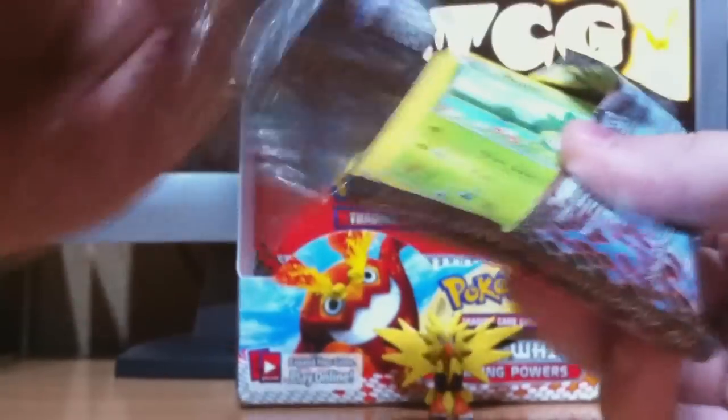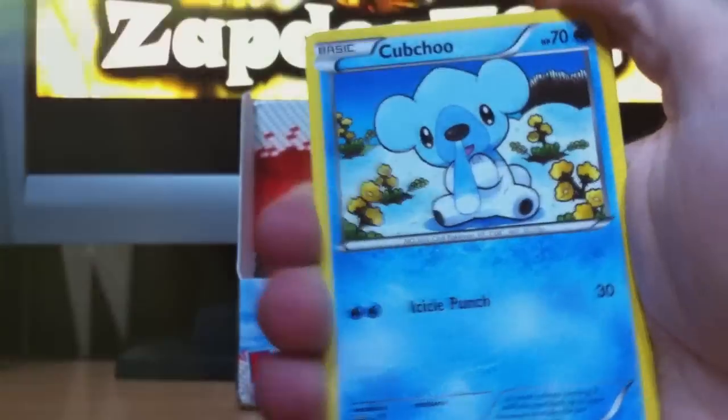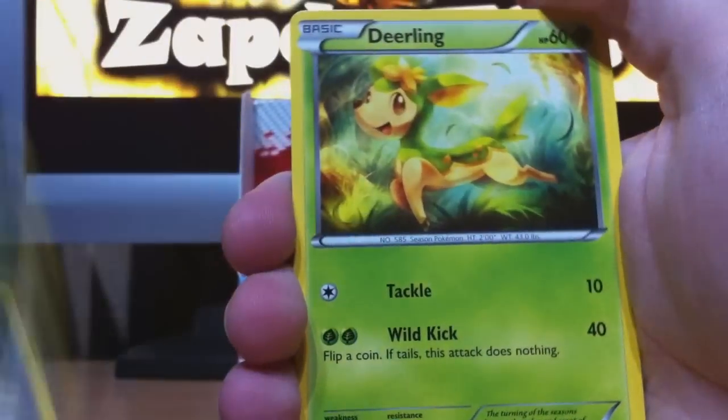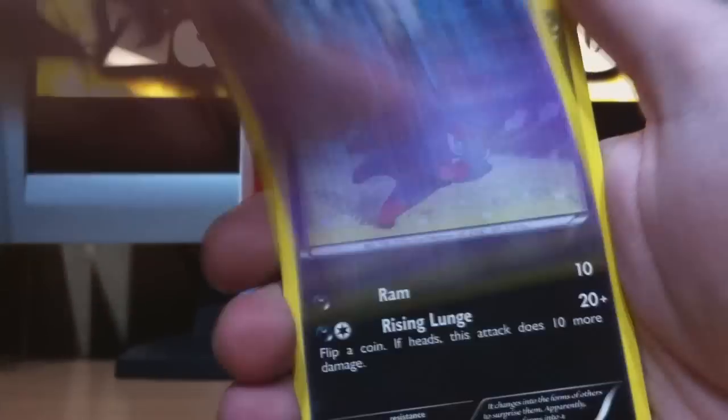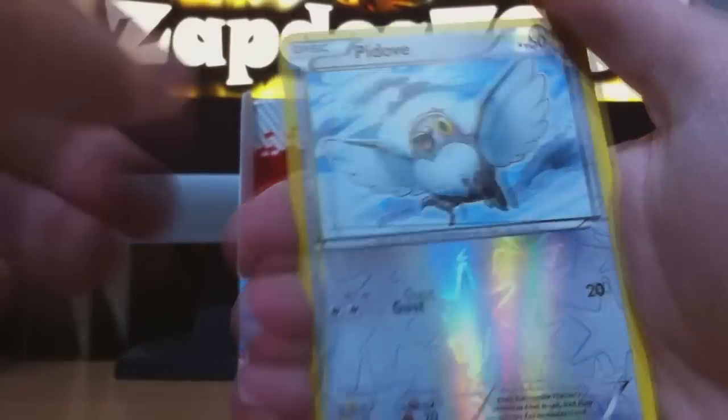And now the last pack with Braviary. I have a friend when I played Pokémon Black who had Braviary on his team, so I battled that Pokémon quite a bit. We got Petilil in the last pack, Emolga, Klink, Deerling, Cottonee, Gothorita, Zorua, Krokorok — Boldore is the reverse and the last rare is Terrakion.